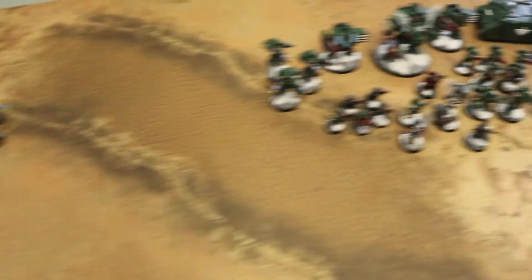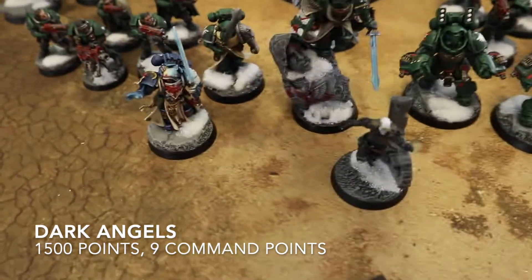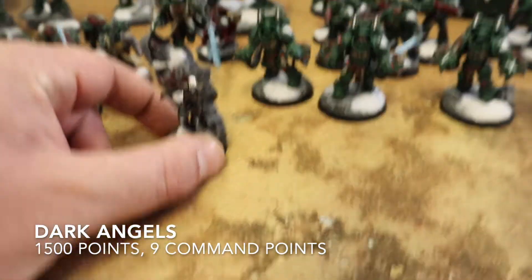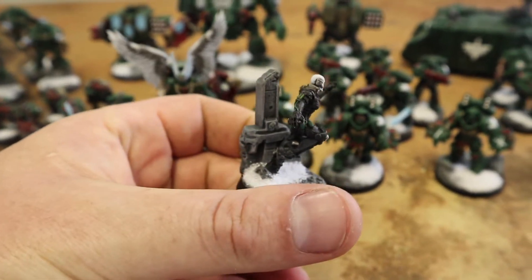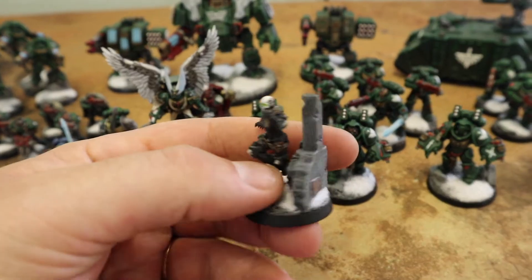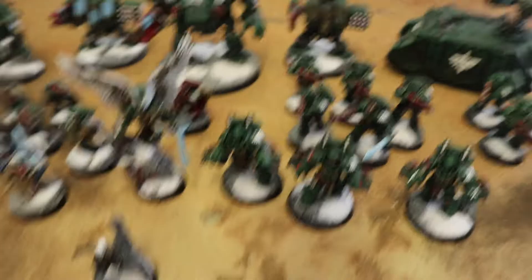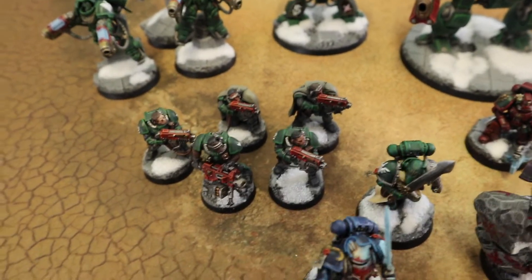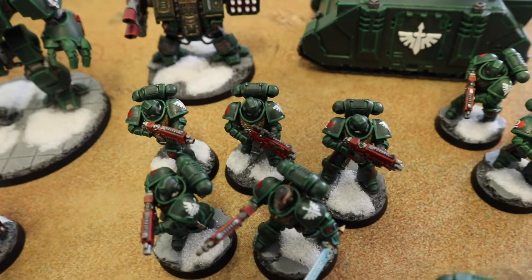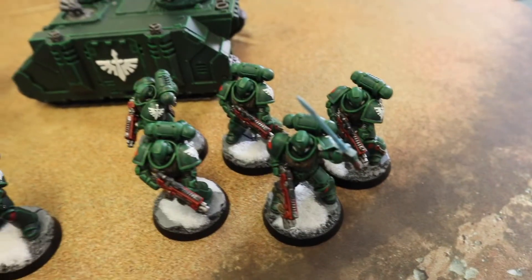Now let's check out what Trent has got. He's also running a battalion. First up, he's painted a new non-GW model — his Eversor Assassin, which looks like Neo out of The Matrix. Battalion-wise we've got Scouts with heavy bolters, Intercessors with power sword and grenades, and another Intercessor squad.